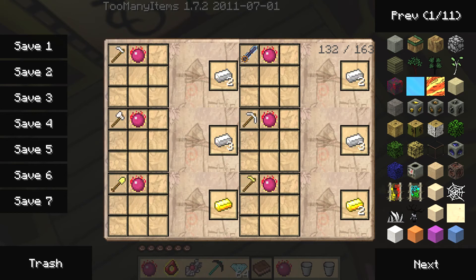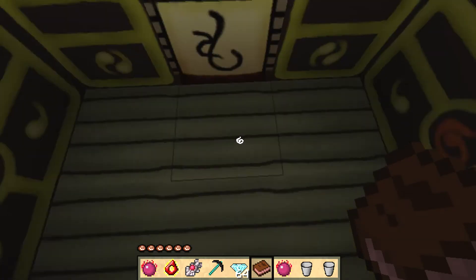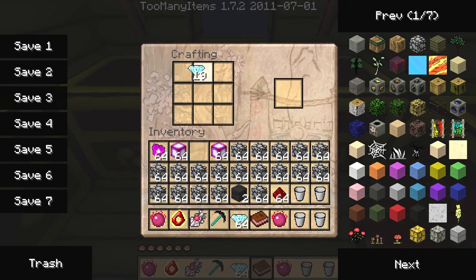So we need Mobius fuel and covalence dust. There are three types of covalence dust. The first one: one diamond, one glowstone dust, and a philosopher's stone makes the high-tier dust. Then cobblestone, glowstone dust, and philosopher's stone for the low-tier one. And iron ingot, glowstone dust, and philosopher's stone for the mid-tier. Let me get one diamond, one glowstone dust, and the philosopher's stone.